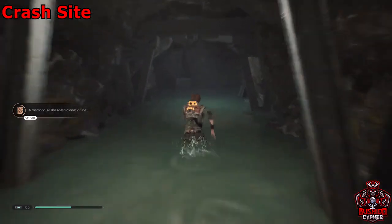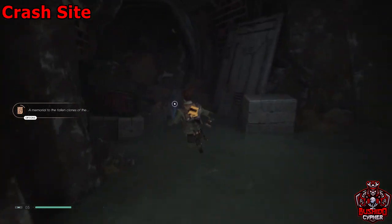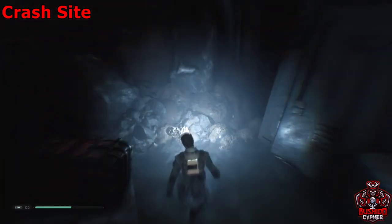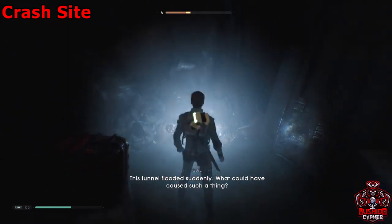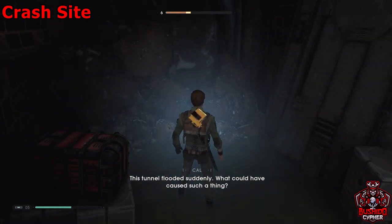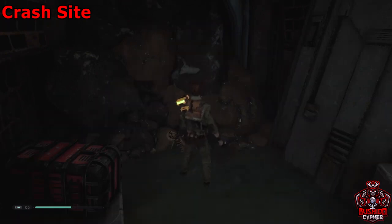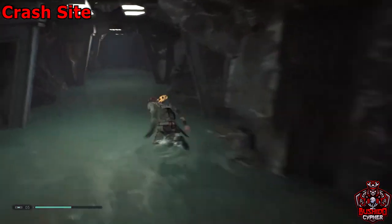Immediately from there, go backwards through this underground cave and there'll be another force echo just to your left. After you grab both of those force echoes, basically turn around and go back where we came from.